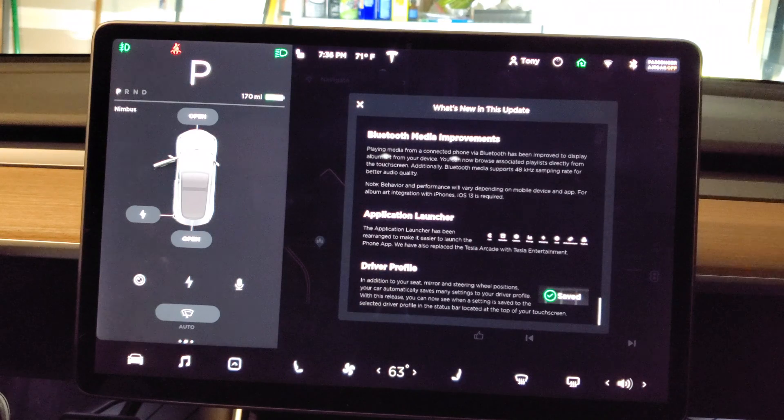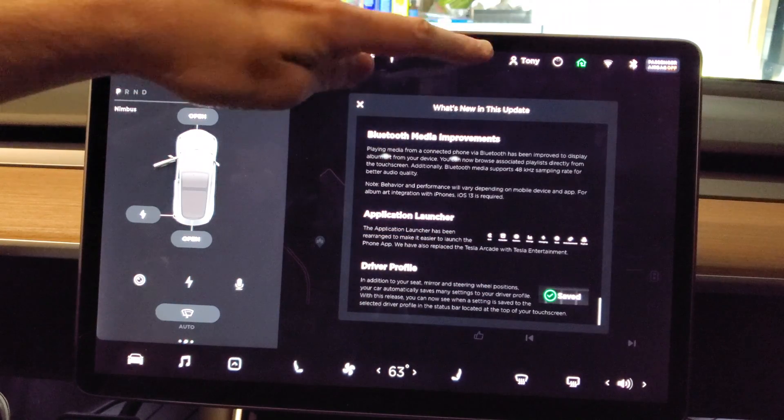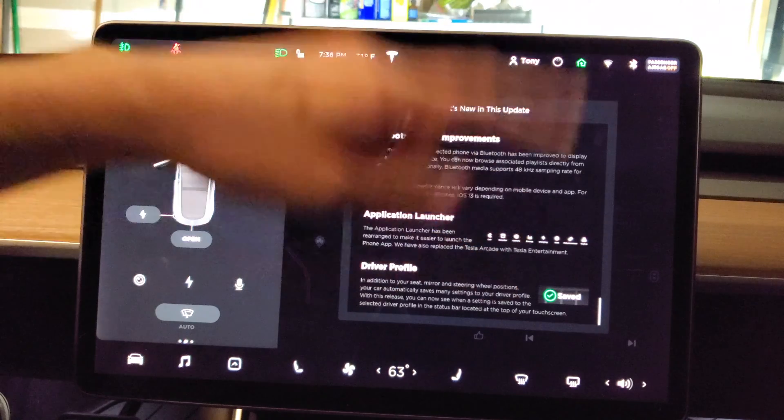Driver profile — in addition to seat, mirror, and steering wheel positions, your car automatically saves many settings to your driver profile. You can now see when a setting is saved to the selected driver profile in the status bar at the top of your touch screen. So if I were to adjust the steering wheel, it would show up at the top of the screen and show 'saved.'